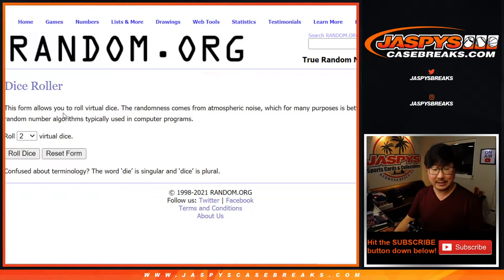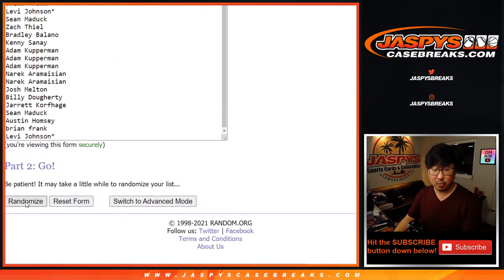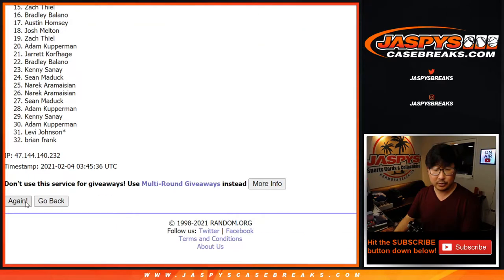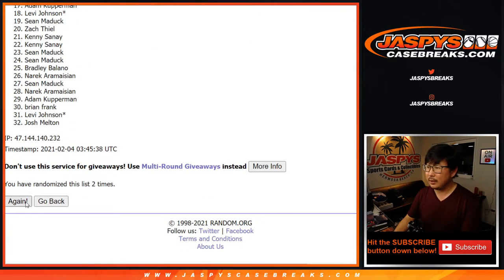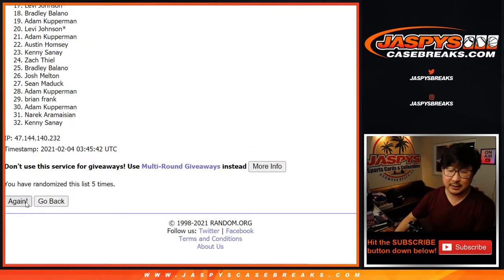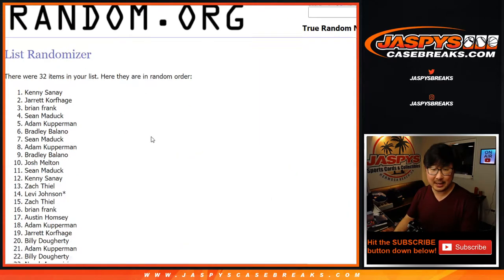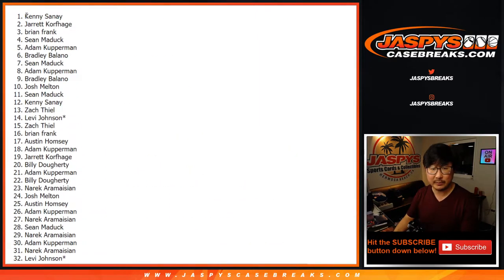Let's roll it, let's randomize it. Five and a four — nine times for names and teams. After nine times, we've got Kenny down to Levi. Last spot: Mojo.